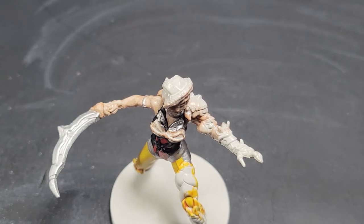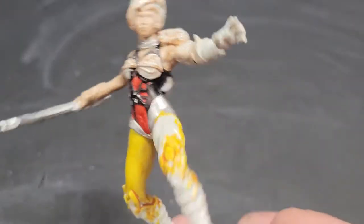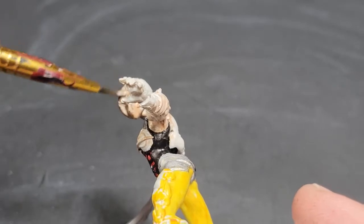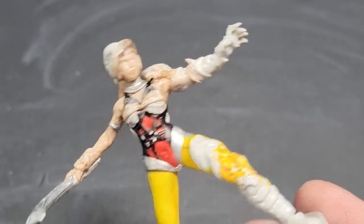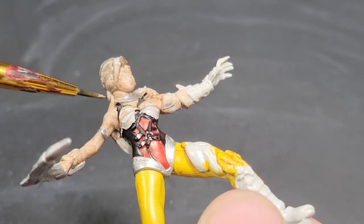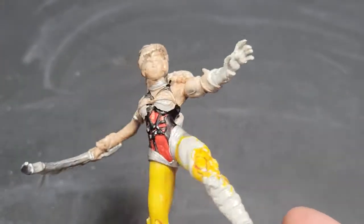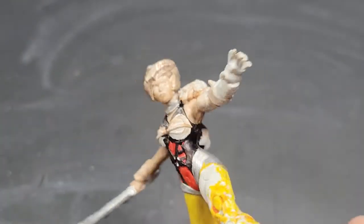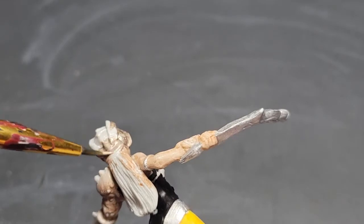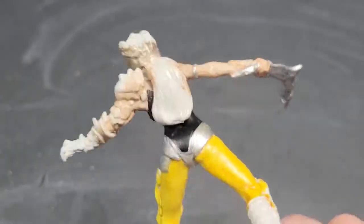Canoptic Alloy is going to be our next color for the gold on Scorpina. Don't do this color — it looks like her shiny flesh. It's going to be fine, it's just I didn't like how it turned out. We ended up doing a dry brush with a different gold later that you probably could have skipped had you started with that other gold. Canoptic Alloy — it's meh.